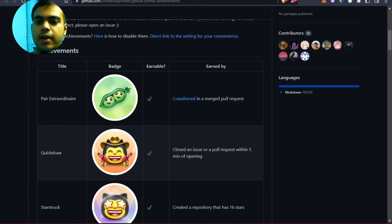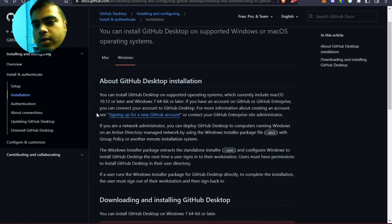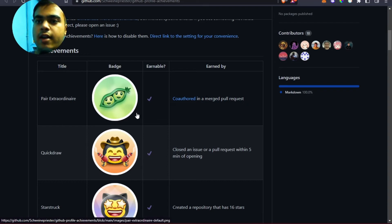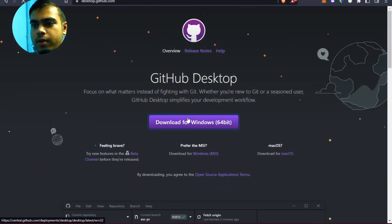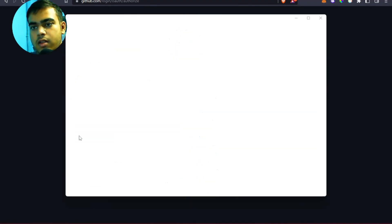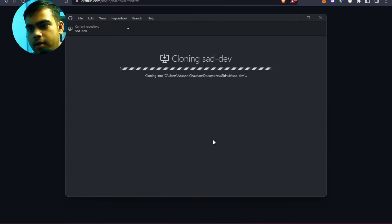The last badge is Pair Extraordinaire, which is a bit tricky to get. For this, we need to install GitHub Desktop because we need to add co-authors, which can't be done from the web itself. Go ahead and install GitHub Desktop, then clone your repository.